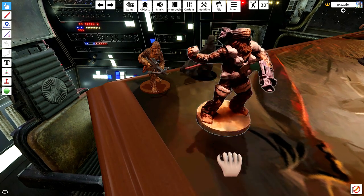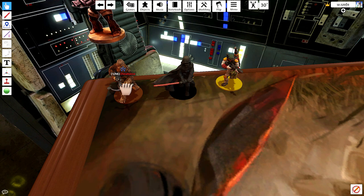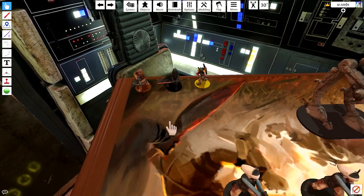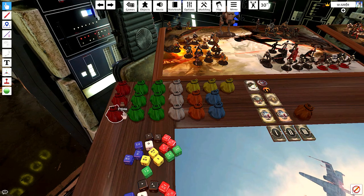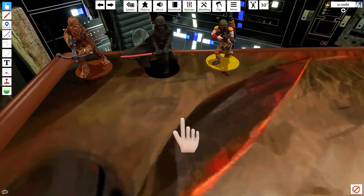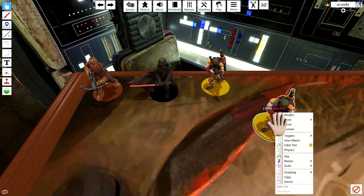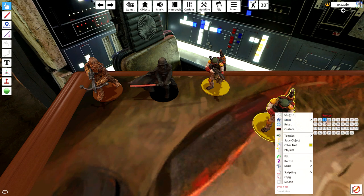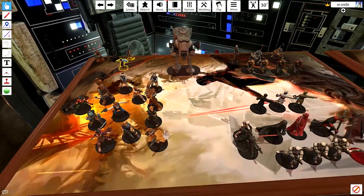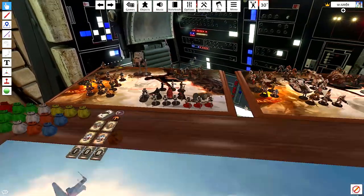So if you're not bothered by missing cards yet, you can change these miniatures into any character you want. Remember this was made for skirmish, so if you want to play characters like Onar Koma, Shyla Varad, or Vinto Hreeda, and they count as scum miniatures from a skirmish perspective, you have to copy Boba Fett and find them on the state list. For example, Shyla Varad is here as a scum miniature and we have everything we need for her.